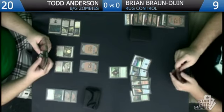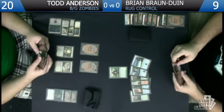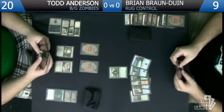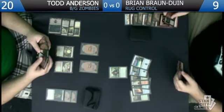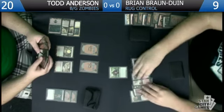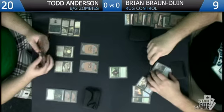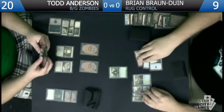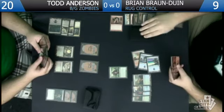I could be greedy and put everything on the board, but he does have three Mizium Mortars in the yard already, and it's not beyond the realm of possibility that he also has Bonfires in his deck — some sweeper that would punish me severely for overextending when I really don't need to. I'm going to start by flashing back Desperate Ravings — draw two, shuffle, get one.